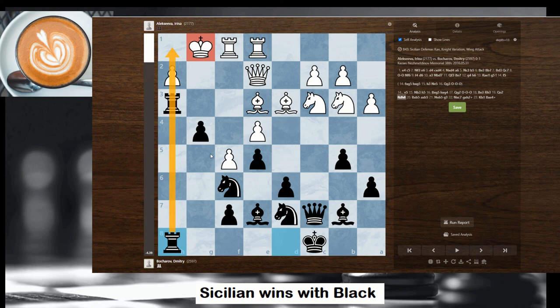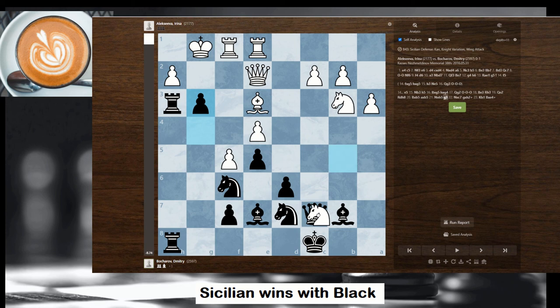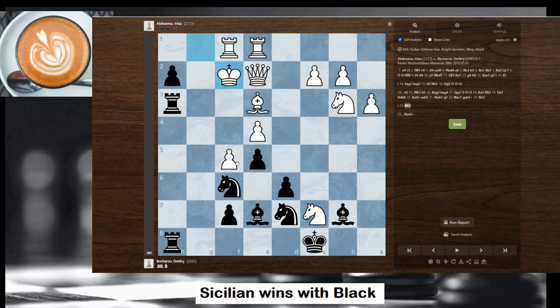Now you can see that by doubling the rooks over here and having these pieces active, it's very hard for white to defend. White is trying to attack, attacking the queen, and here g3 is played. White took on c7 and here the only move would be over here, then you have bishop e4. If you try to escape on f2, then you have knight e4, and then you have the diagonal with a discovery check. Black is completely winning. Thank you for watching.